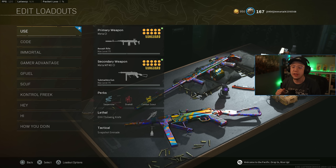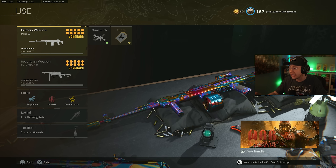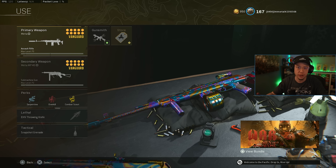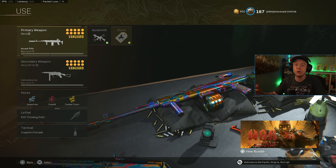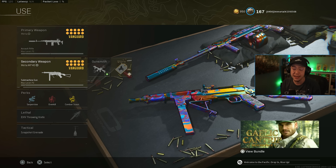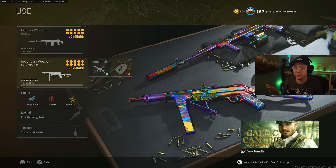Now getting into the realistic class setups. First: the AS44 with the MP40. After nerfs to the NZ, BAR, and STG, the AS44 is more valuable than ever — but three times harder to use. It has worse recoil and worse damage per mag, but its TTK when you land shots is the best in the game. It feels like the OG Amax — harder to use but very rewarding. The MP40 is a solid secondary; you could swap in a Marco, Blixen, or other SMGs.